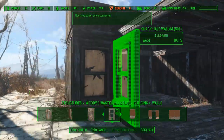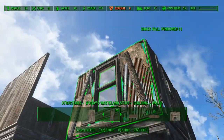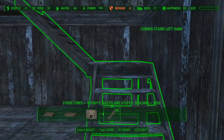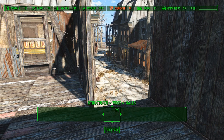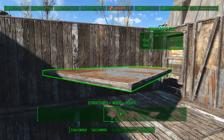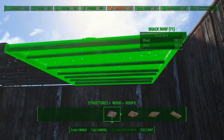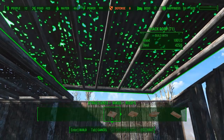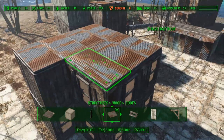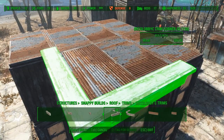Time to add the walls that come with the Woody's Wasteland mod. I will also close up the gap using this mold. Now we can add the roof — first I will place some normal chic roofs. After placing that I will add some roof trims that come with the Snappy's House Kit mold.